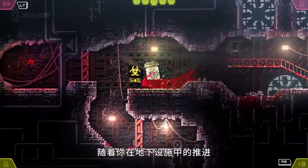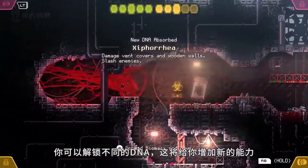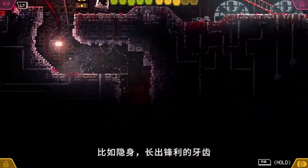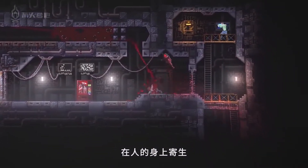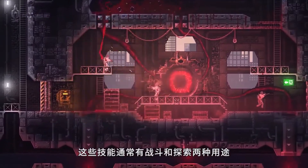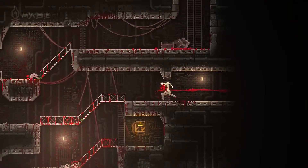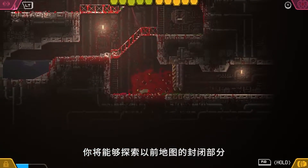As you progress through the underground facility, you'll unlock strains of DNA that add new abilities to your repertoire, such as cloaking, growing blades and charging through barricades, and most notably, parasitically controlling a human. In typical Metroidvania fashion, these abilities usually have both a combat use and a navigational use, and every time you get a new ability, you'll be able to explore previously closed-off sections of the map.